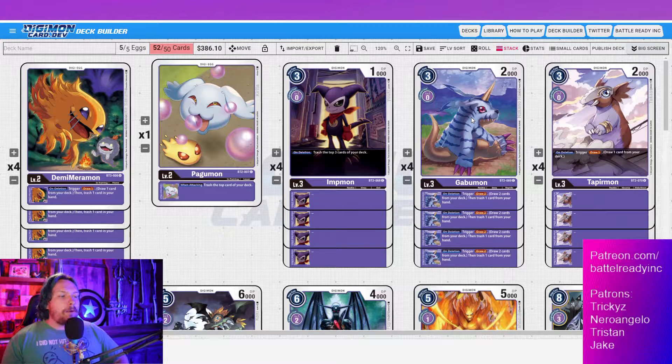Moving on, we have Gabumon. Getting Gabumon on top of a Demi Mermon is really strong — the deletion trigger draws two then trashes one, combined with Demi Mermon drawing one and trashing one, so you're drawing three and discarding two. This lets you tailor your hand to whatever you're going against. If you're facing rookie rush, you might want to grab a tamer or a blocker quickly — even one blocker can really slow rookie rush down.